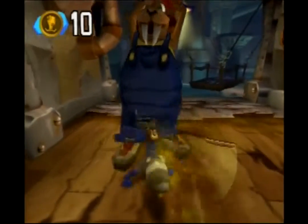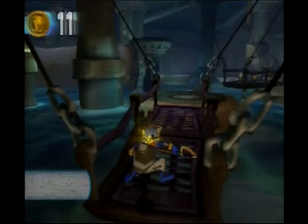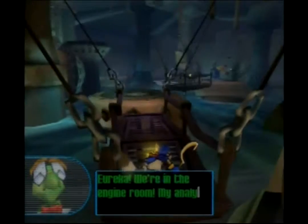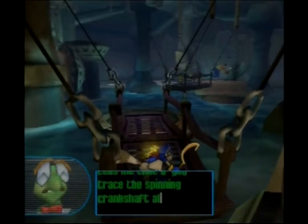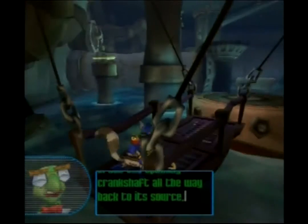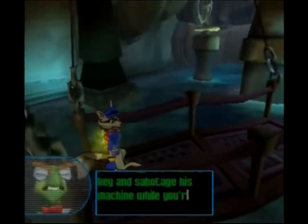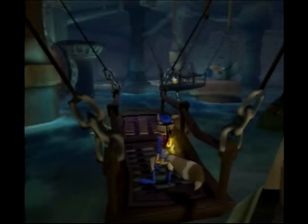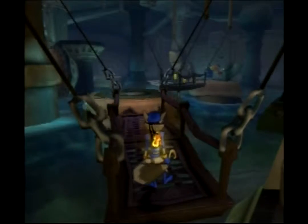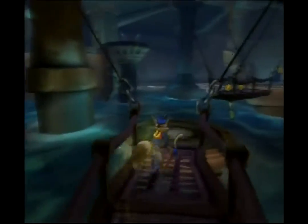They only stay shut temporarily, so don't assume you're done there. We're in the engine room! My analysis tells me that if you trace the spinning crankshaft all the way back to its source, you'll find Raleigh's treasure key and sabotage his machine while you're at it. That's kind of the character description for Sly Cooper in a nutshell — he's a thief, but he's not a bad guy. He's not one of those thieves.